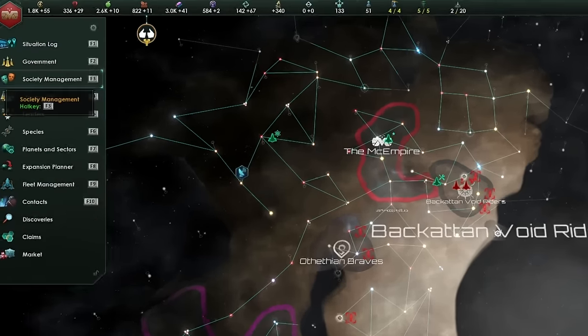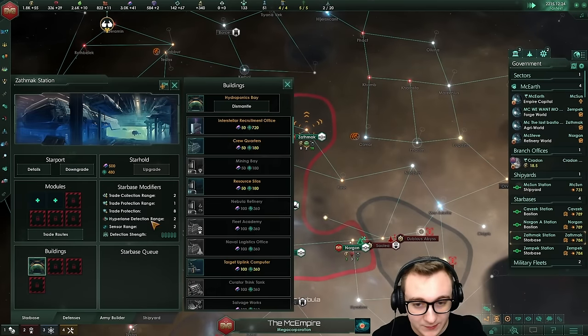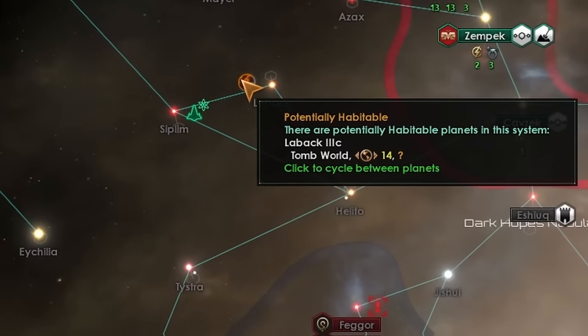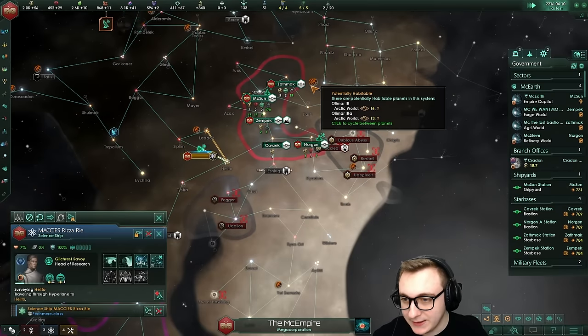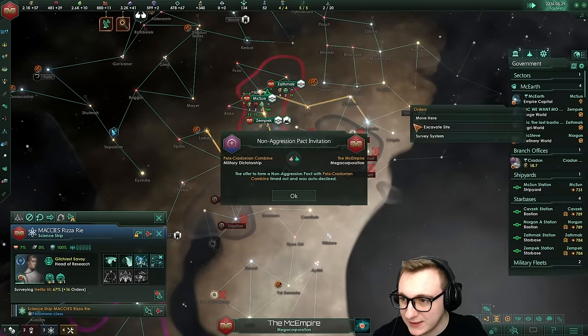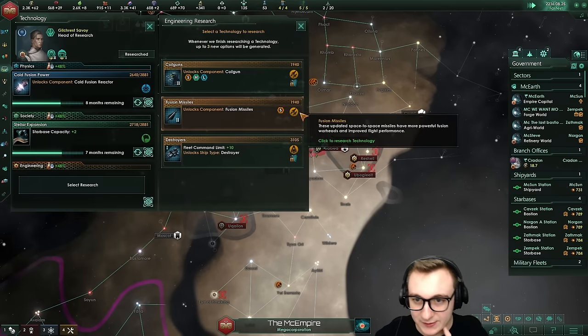We can get the mineral deposits up and running too. We're getting there — we're flying through techs. Minerals is just the biggest issue. If we spawned in a nebula, we could have built nebula refineries, which would have been very nice, but we didn't. There is a tomb world — we'll expand it, maybe eventually terraform it. There are a few planets over here that we could maybe turn into mineral worlds just to get us going or upkeep the empire. We can use migration treaties to settle on them.